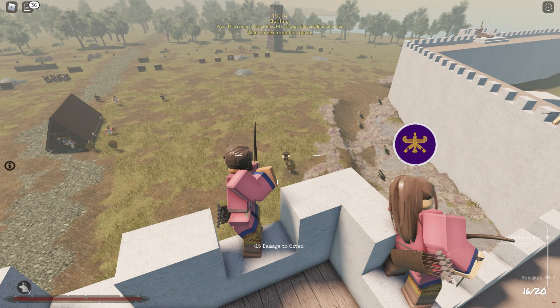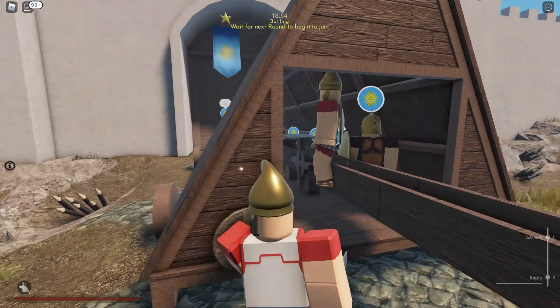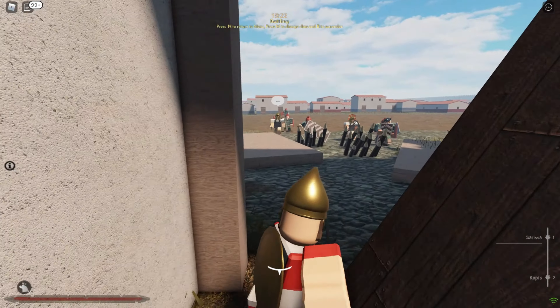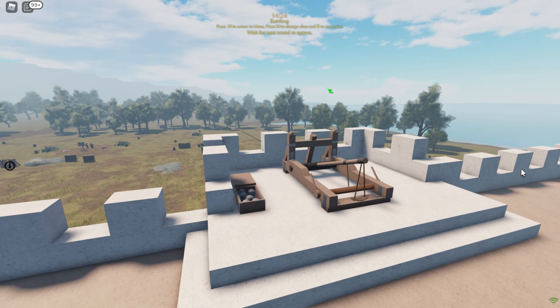As the attacking team, your objective is to push through the withering hail of the defenders' arrows and use the battering rams, siege towers, or ladders to enter the city and kill the enemy. Both sides are provided with artillery that can be used to destroy portions of the wall or the siege towers.